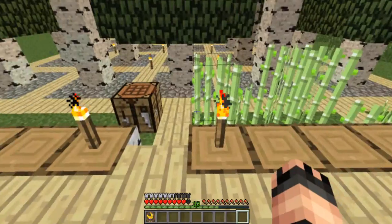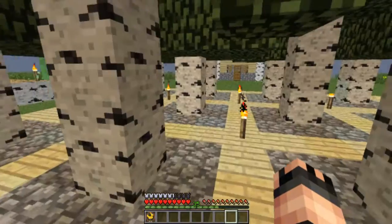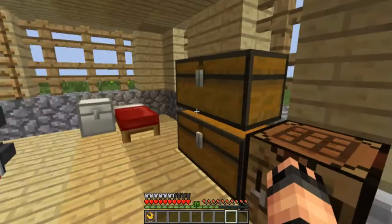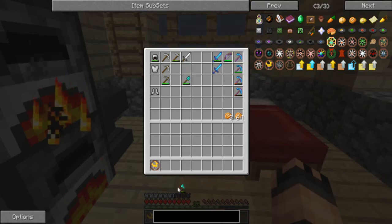J'ai aussi un peu récolté ici, j'ai fait reproduire les vaches. Surtout le minage et l'enchantement que j'ai fait. Aujourd'hui, comme j'ai marqué dans la description de certaines vidéos, nous allons commencer par les objectifs. Pour faire les objectifs, je vais les créer moi-même — c'est moi qui ai décidé.